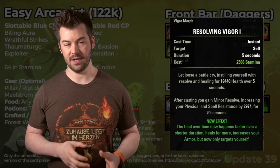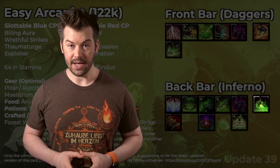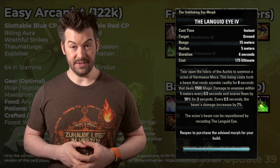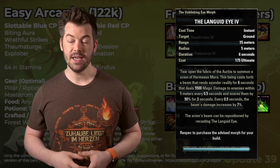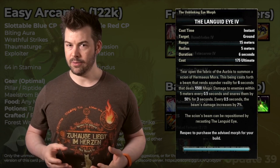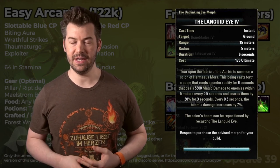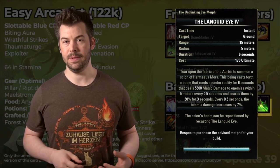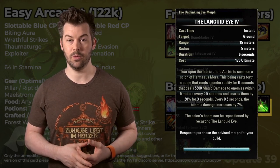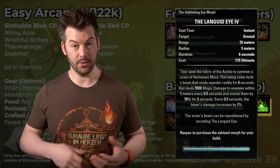Because we'll be spending most of our time on the front bar, it's not really a big deal if we lose Major Savagery for a few seconds while on the back bar. Our last skill is the Languid Eye — this is the morph we want. It stays stationary but does a pretty good amount of damage. In PvP or Overland where things are moving a lot, you could use the other morph, Tide King's Gaze — it does a little less damage but follows the target around, which can be nice when running around Overland.